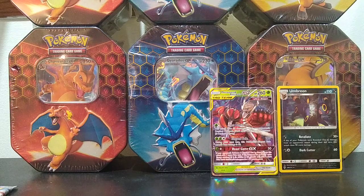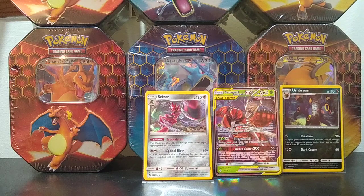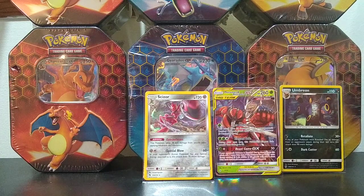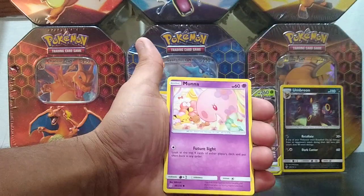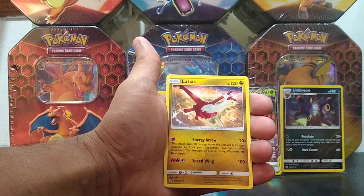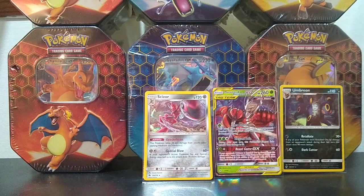Not bad so far — pulled a GX tag team, pretty happy about that. I want one more GX card, maybe a prism card or something. Let's open this Unified Minds pack. We got a fairy energy, Mega Earring, Blaine's Quiz, Dwebble, Pidove, Munna, and a cute little Pikachu there. Lickitung is our reverse and our rare is a Latias. Nothing too big there, but we have one pack left.